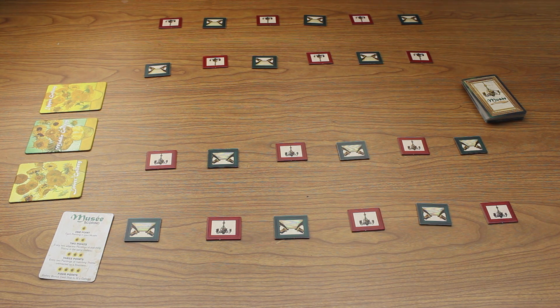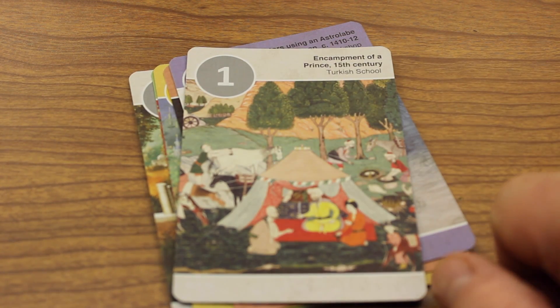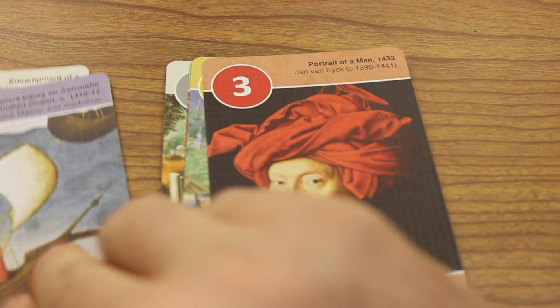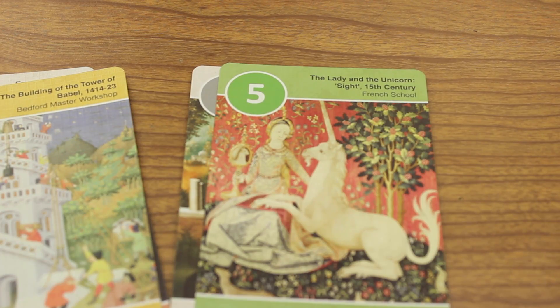Let's take a quick look at the cards. The artwork that you'll be hanging in your museum comes in five different themes. Gray cards denote landscapes, blue cards are water-themed, red are persons, architecture is yellow, and animals are the green cards.